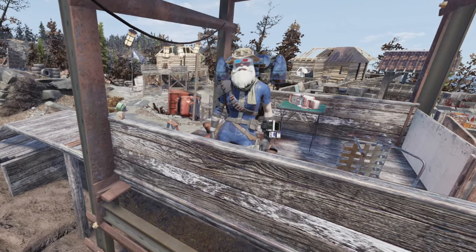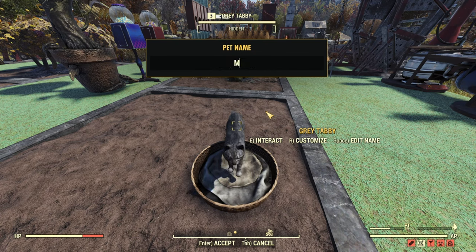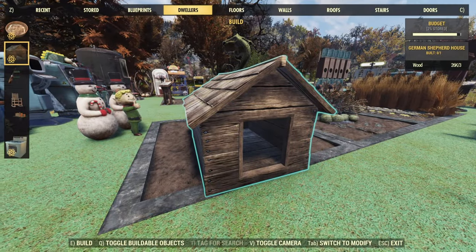Let's talk about everything we know thus far with Fallout 76 and pets at your camp. Starting off, we have a choice between a dog and a cat. I already said that if I can get a cat first, I'm putting a cat down and naming them Mr. Bigglesworth — just let me know if I can have any sharks with freaking laser beams on their heads.